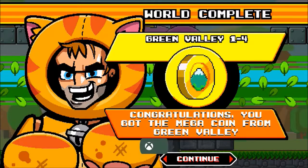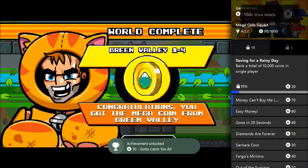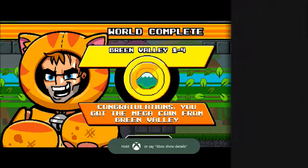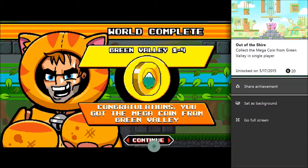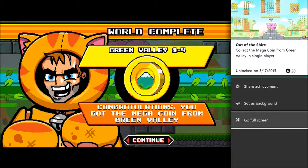There's the achievement pop for Gotta Catch Them All because I got all of the gems in a single world. And basically we're just going to rinse, wash, repeat — we're going to do that for the rest of the worlds, the next three worlds. And then we're going to get the entire achievement for Diamonds Are Forever.